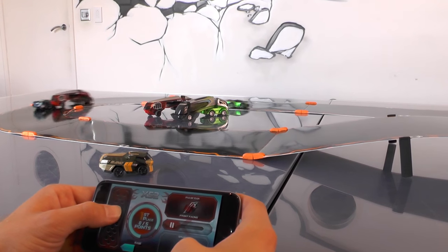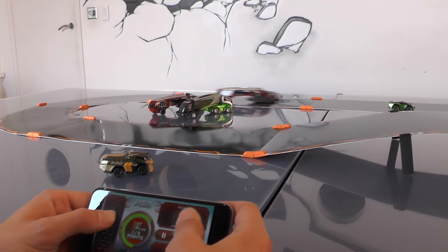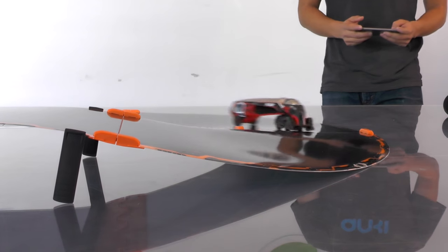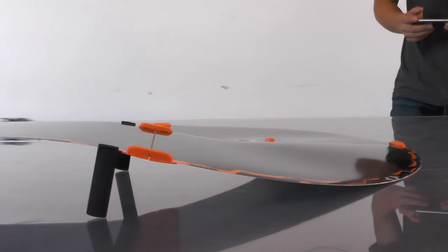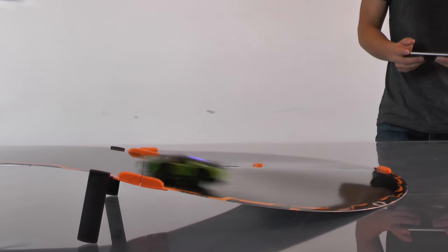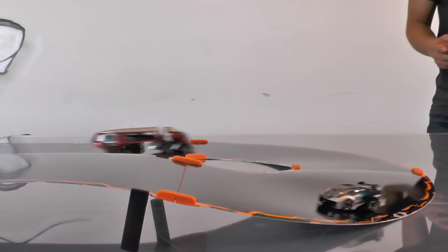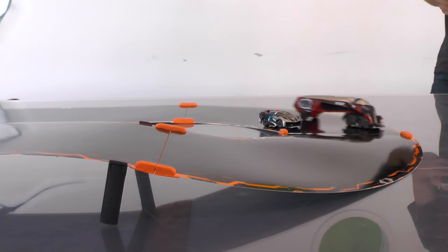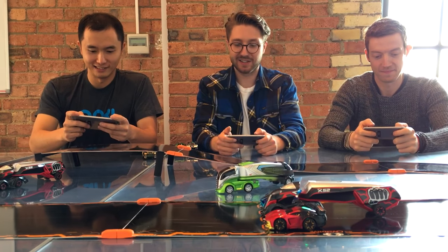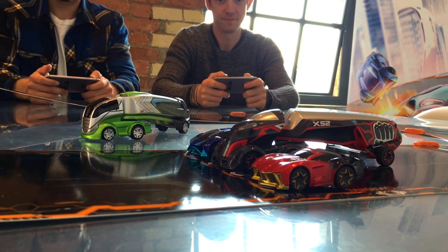We've got a race underway here with Guardian, Nuke and X52. Now I want to have a look at this pulse ram weapon — you can see we're tapping away and Nuke here is in front of the truck and gets absolutely shoved off of that corner, but managed somehow to get back on track. A simple tap of the button and there goes Guardian as well — absolutely mayhem as these cars go flying. The truck can then charge to a victory but also has to be wary of the cars teaming up and taking it down.